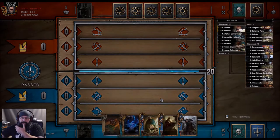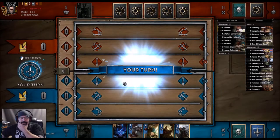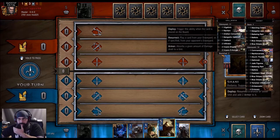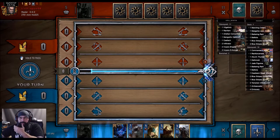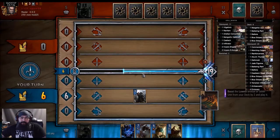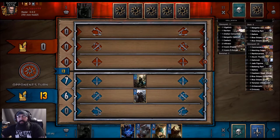Two infiltrators already used. We have to get rid of this or Natalis is dead. Ram's good. What do I play first? Shawnee — what do I res with Shawnee? Damn it, that sucks — we go first. I'll play Natalis, play Marching Orders. Cool, we got lucky. I thought we had one more — yeah, I thought we had one more commando in the list.